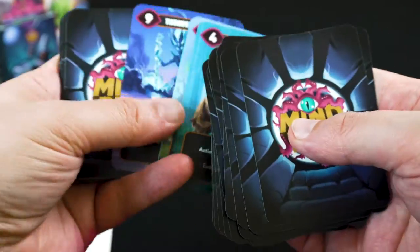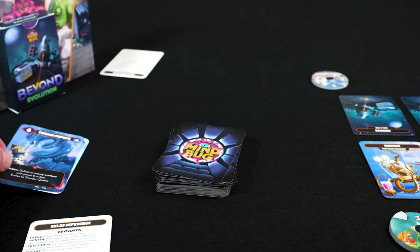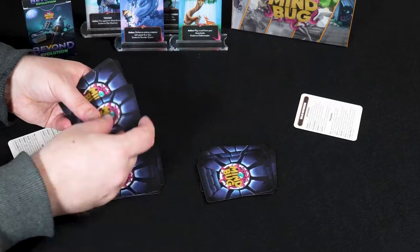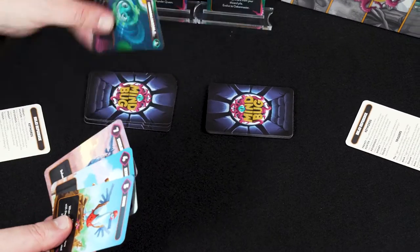The setup is the same as the core game, with only one small difference. Take the Evolution cards with artwork on both sides apart before you shuffle the other cards as usual. Deal each player 10 cards and put the rest back in the box. Start the game with 3 life points and draw 5 cards from your draw pile.